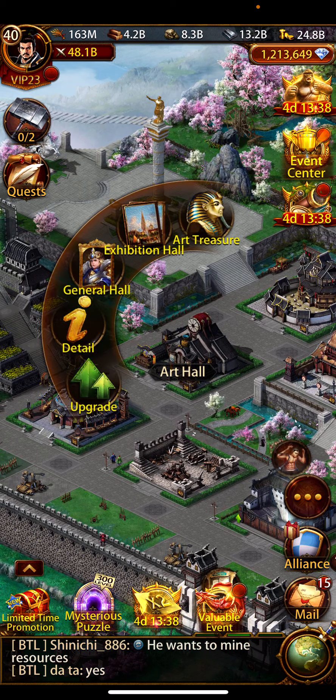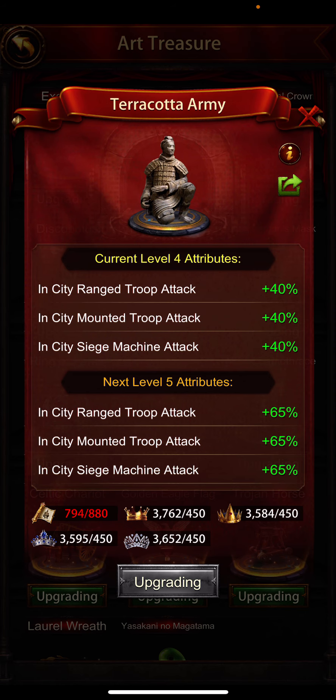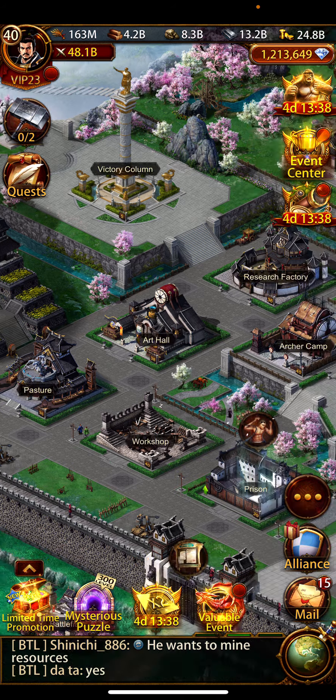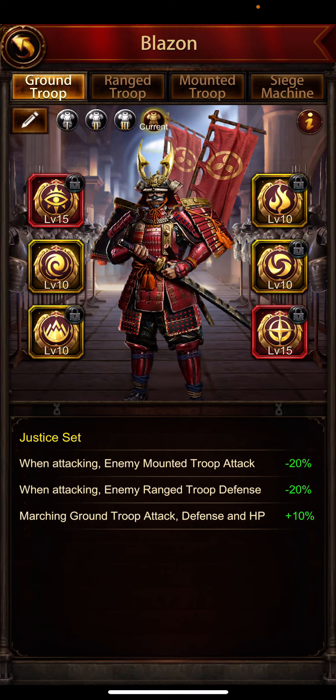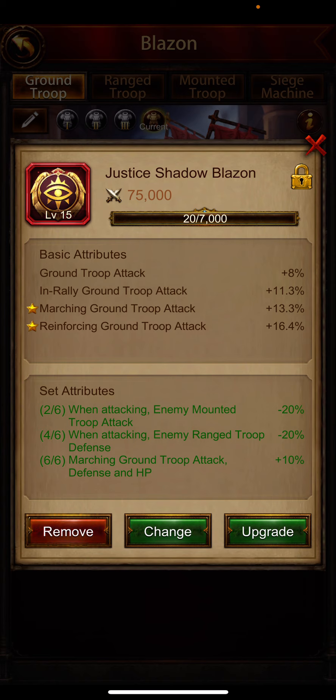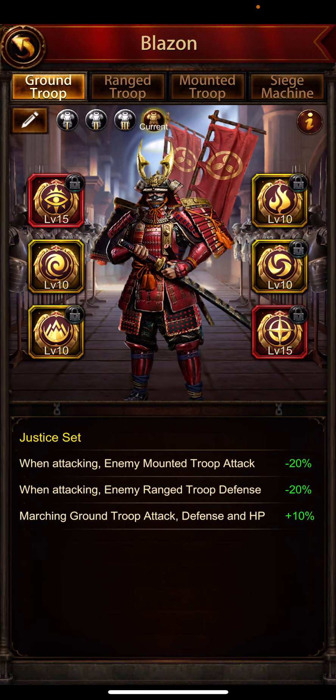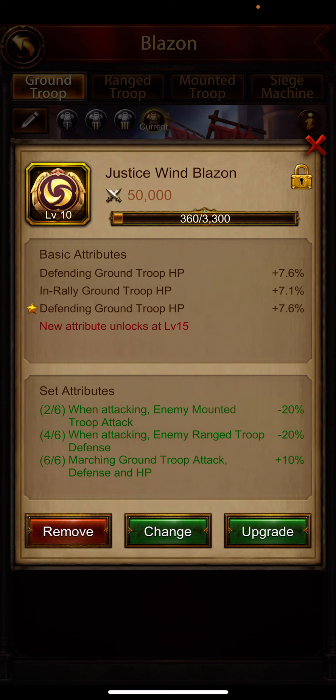Let's take a look at the Art Hall — it's level 4, almost level 5. One blazon is not activated, but everything else is activated. Let's take a look at the blazons — wow, this one is pretty good, very nice.